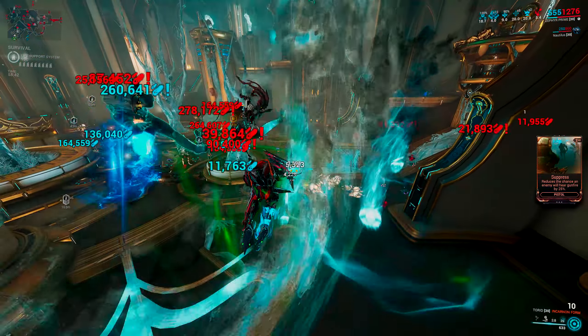On my Zephyr build, I have a mix of high duration and high range simply to get the maximum value out of Turbulence duration and to lower the energy consumption of Tailwind. Range is needed to pull enemies closer to your tornadoes. However, Narrow Minded can be replaced with any mod if you think you're fine with Primed Continuity's duration alone. Overall, this is really an insane Zephyr build right now that you should try. I just missed the opportunity to make a video about it earlier when the Incarnant Torrid was new.